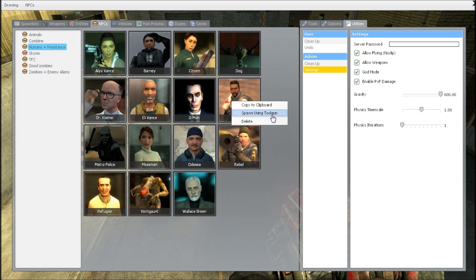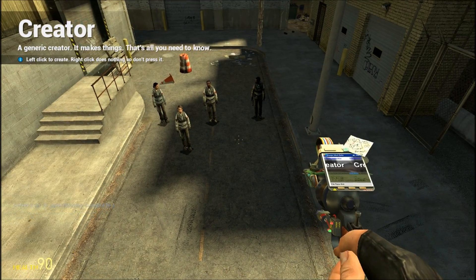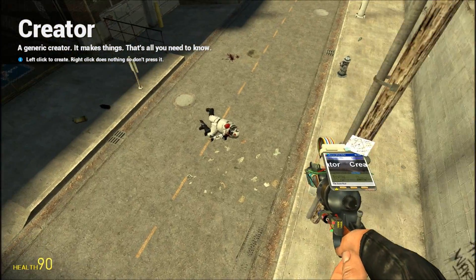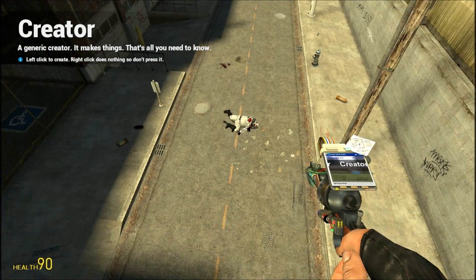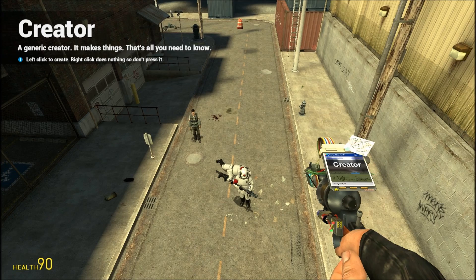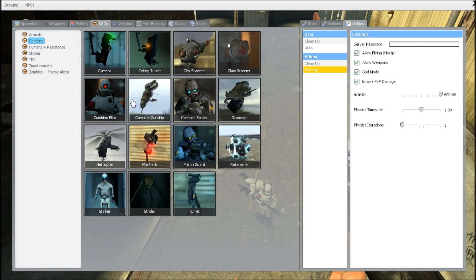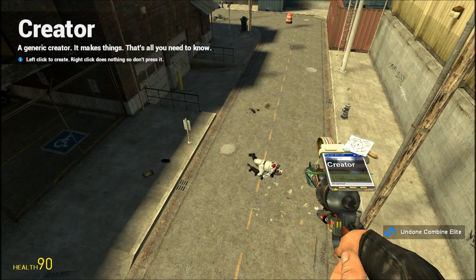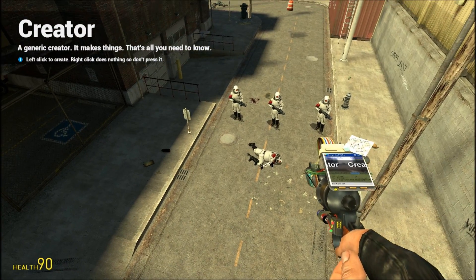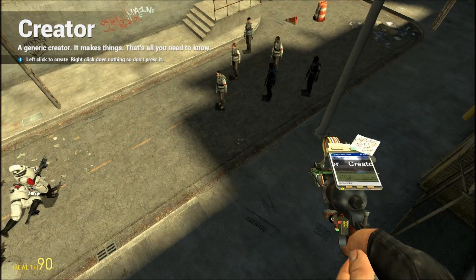I'm going to use the tool gun to spawn these medics here — six of them. And I can also go ahead and spawn in these combines here, doing the same thing. And they'll stay there — they won't engage each other, right? That's until I go ahead and hit the Q menu again, go to NPCs, and enable thinking, and then they'll go ahead and start engaging each other.